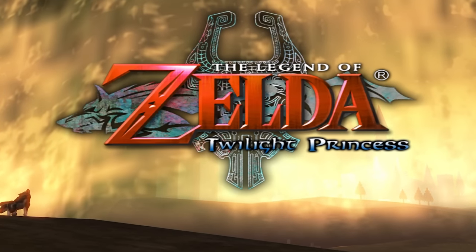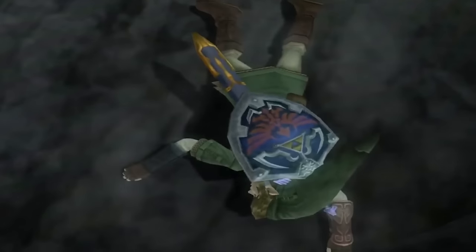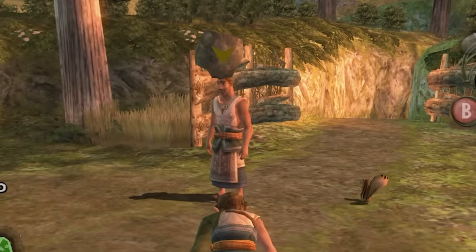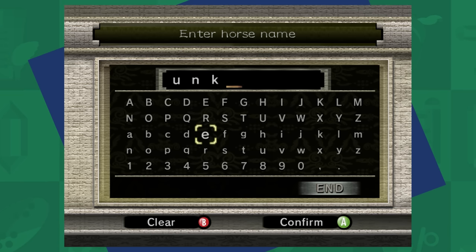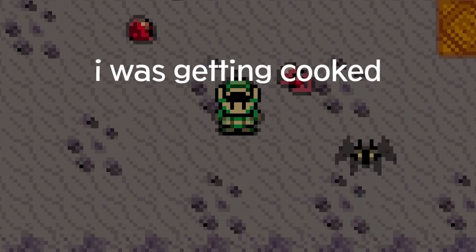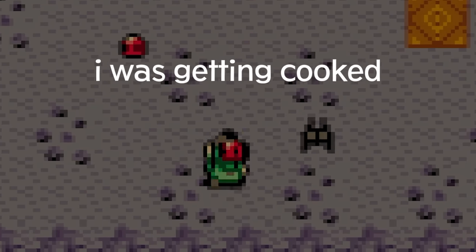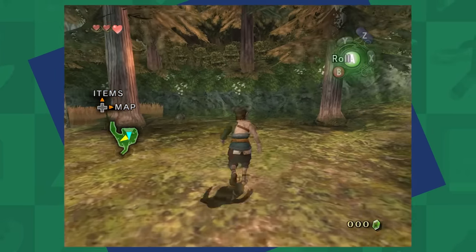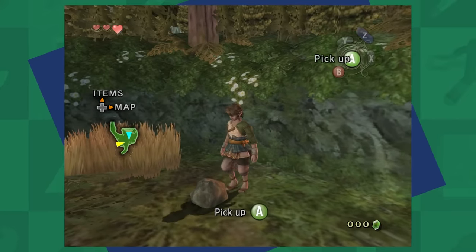Twilight Princess is known for being one of the hardest Zelda games out there, at least according to a WatchMojo top 10 list — I'm not going to fact check any further. I knew I was going to be starting this game without a sword and might be dealing with the same issues I faced in the Game Boy titles, so as I took control of Link, I was prepared for hours of exploration.